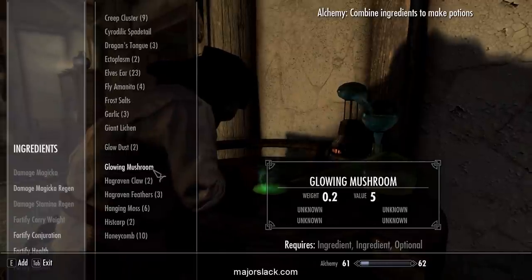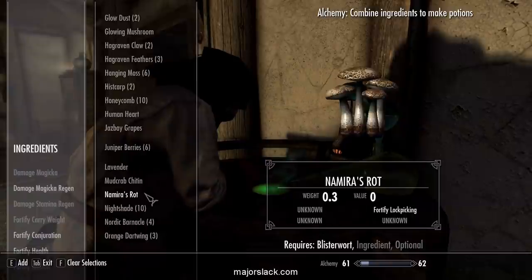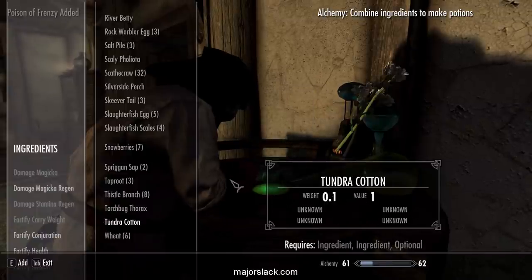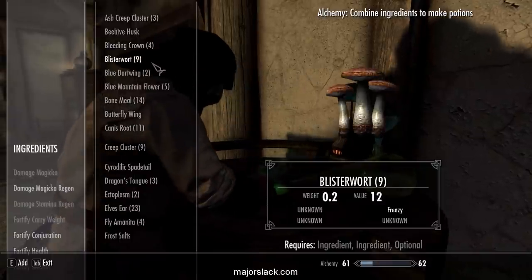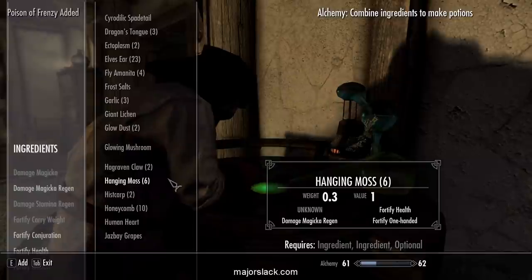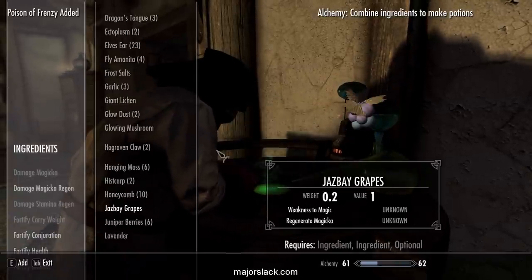Next: Poisons of Frenzy. You can make Poisons of Frenzy by mixing together Blisterwort and Troll Fat. Creatures and people up to level 7 will attack anything nearby for 10 seconds. Or Blisterwort and Hagraven Feathers, or Blisterwort and Human Heart. Lots of Poisons of Frenzy.